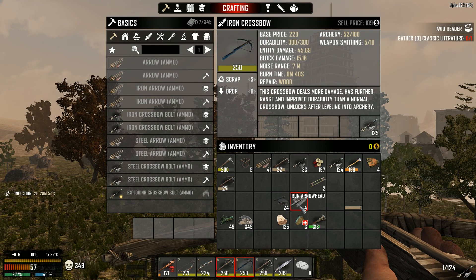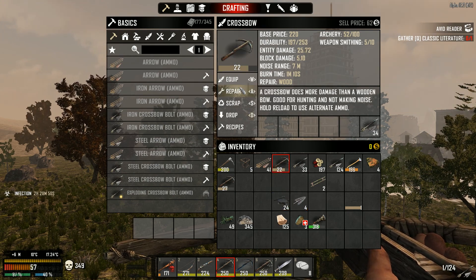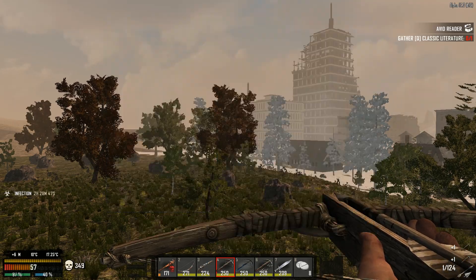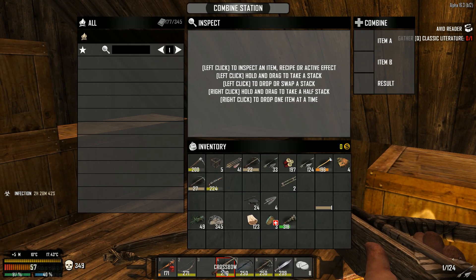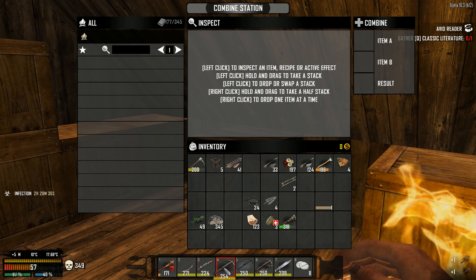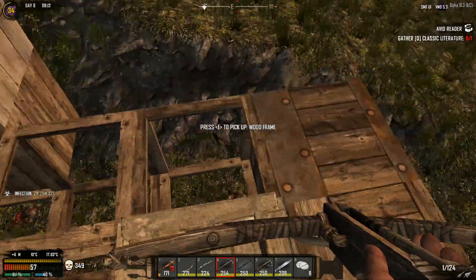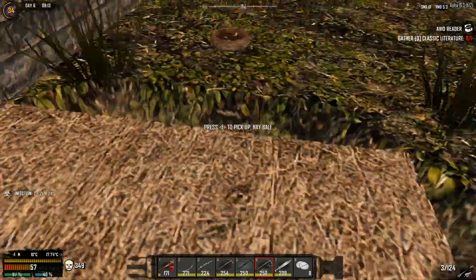I can repair the crossbow with wood, that's good. Let's go to the combining station to increase the quality by four. Okay, that totally wasn't worth it, but still. All in all, going with the repeater crossbow is the best solution for me.